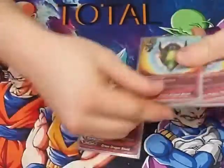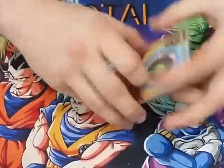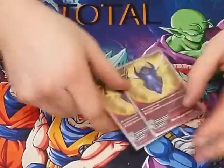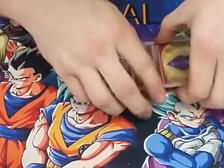We play four Green Shields — nullify the attack, gain a life. And then we play two copies of the Blue Shield — nullify the attack, put the top card of the deck into gauge.